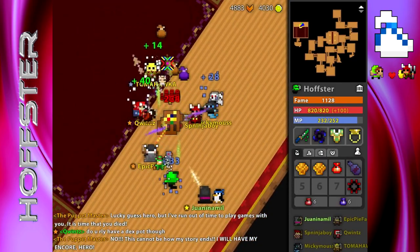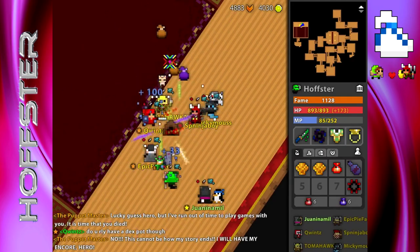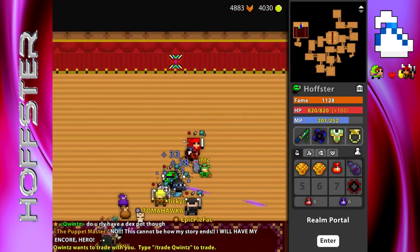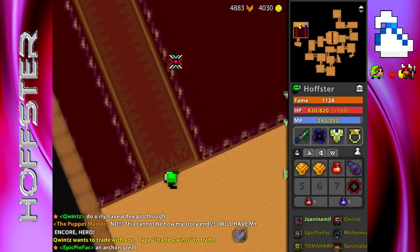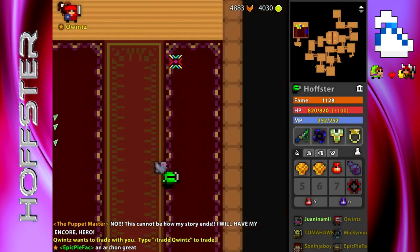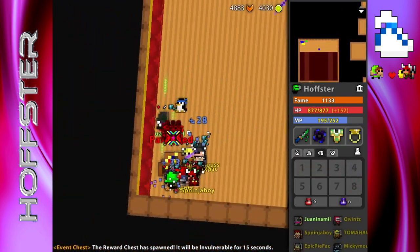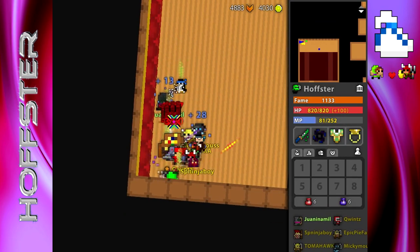Getting into this event, it's going to be in the Puppet Masters Theater, and you're going to have to clear the entire puppet — all 35 rooms, including T-Rooms, the boss, everything. Make sure there are no enemies left. Once you do that, you'll see in the chat that an event chest will tell you that it's spawned, and it's either in the start room or the end room.